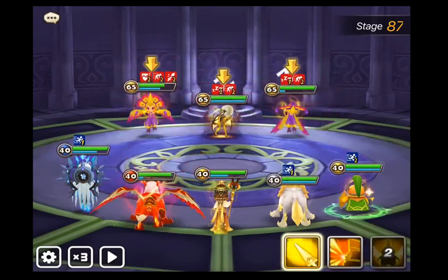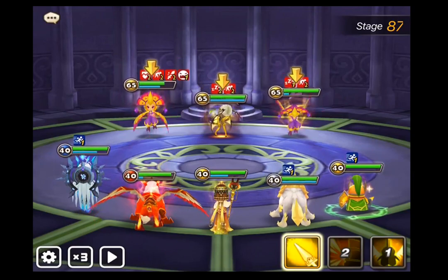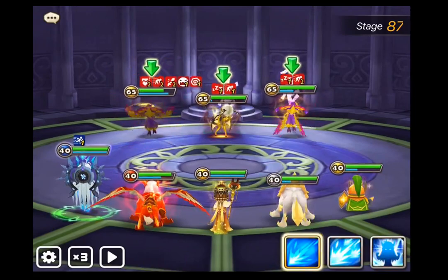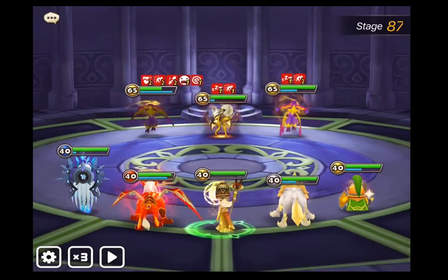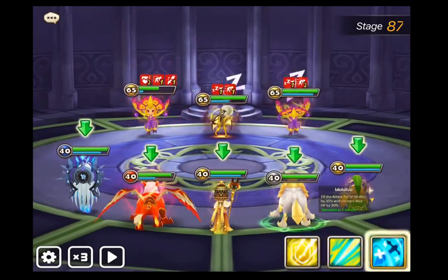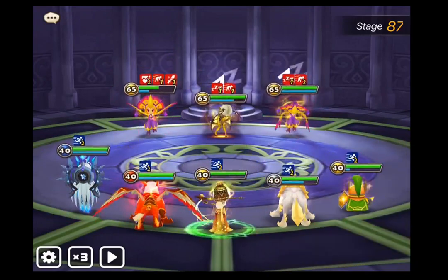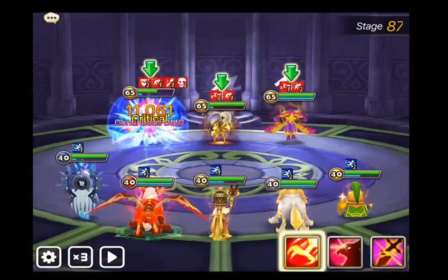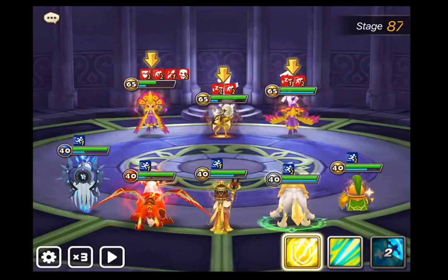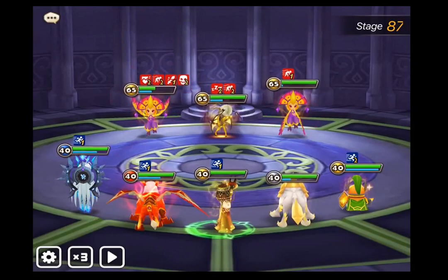Everything else, just try to sync the turn order. Obviously you want Hathor to move first, then Mav so he can reset the cooldown, then Bella for the defense break on whatever unit you're going for, and then Spectra to reset the attack bars. I'm showing farmable units here - these are three stars: Bella, Spectra, and Mav. There are a couple of units you can interchange if you understand their roles.